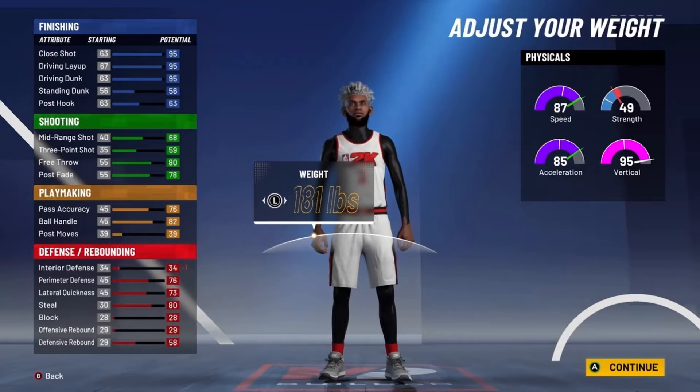For takeover, I'm going with the slashing takeover — you could go playmaking if you want, but I'm going slashing. This is the slasher build, comparable to DeJounte Murray, Ja Morant, and Steve Francis.